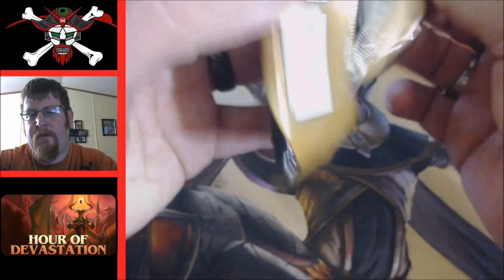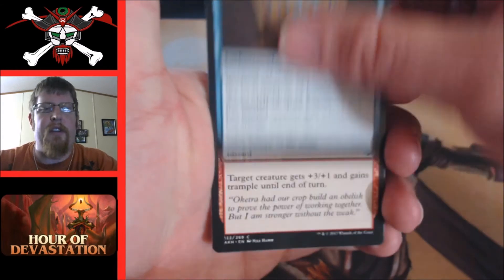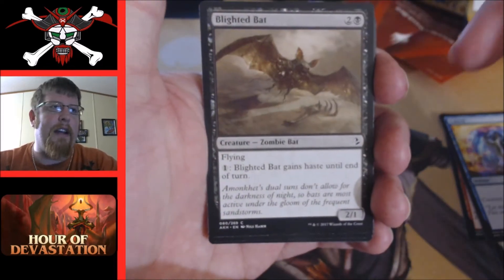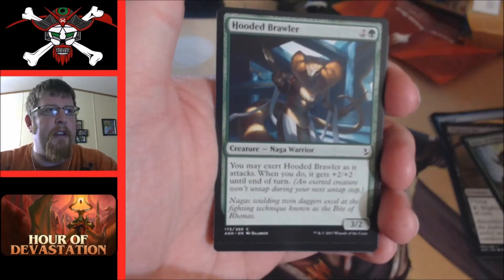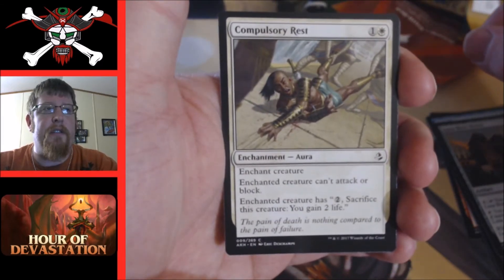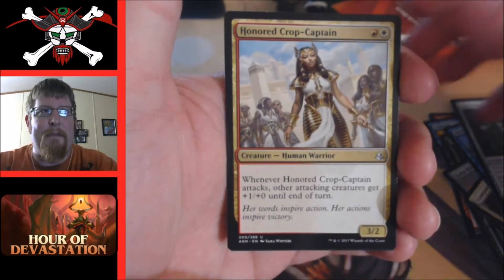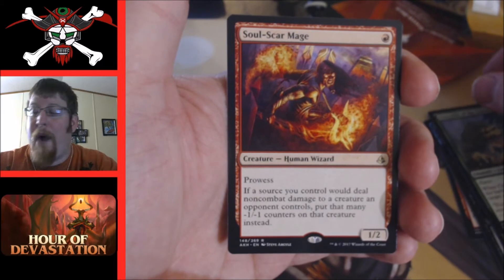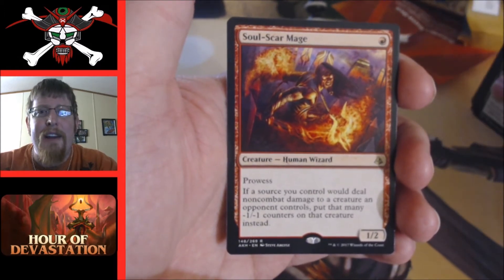Pack two: Cartouche of Knowledge, Brute Strength, Sacred Cat, Cancel, Blighted Bat — personally like that one, a great haste flyer for sealed — Haze of Pollen, Hooded Brawler, Luxa River Shrine, Compulsory Rest, River Serpent, Embalmer's Tools, Honored Crop-Captain, Crocodile of the Crossing, and a Soul-Scar Mage. If I was playing sealed I'd already be feeling strong about red.